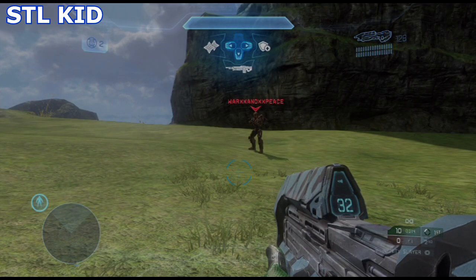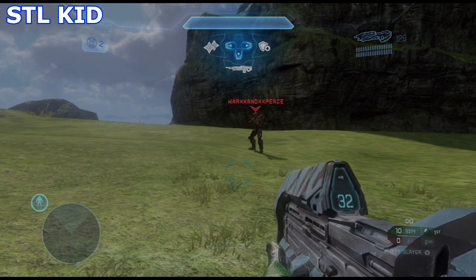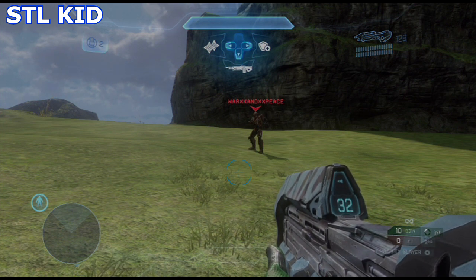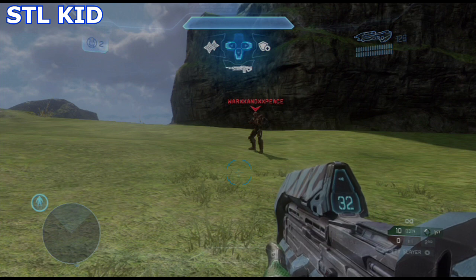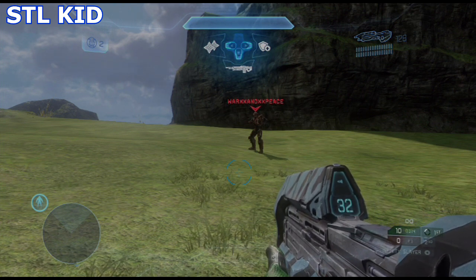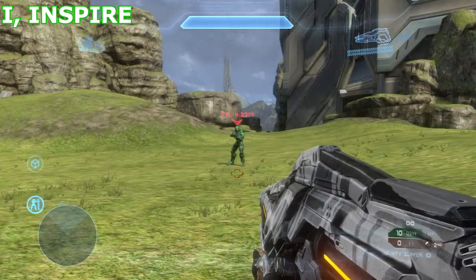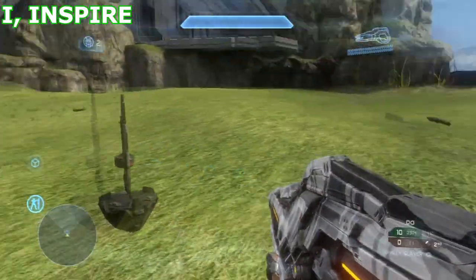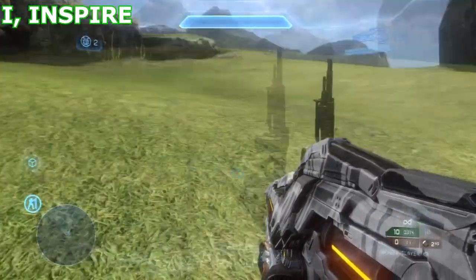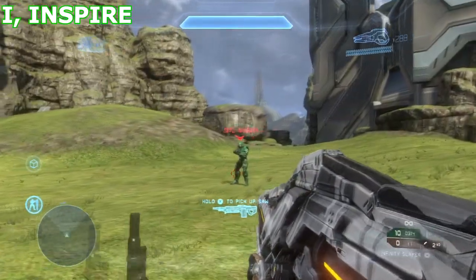So another part of the test we're going to do — just because I'm anticipating the question of does this work for enemy drops — we're going to show you. One thing to keep in mind is that when a person calls in a personal ordnance drop, even if it did work, it's just too fast. Personal drops come down too quickly. But STLKid, go ahead and see if you can drop your ordnance close to the middle there. You can see — if it had shown, it would have said the player's name, and I don't even have a waypoint over this or anything like that. So it does not work on personal drops.